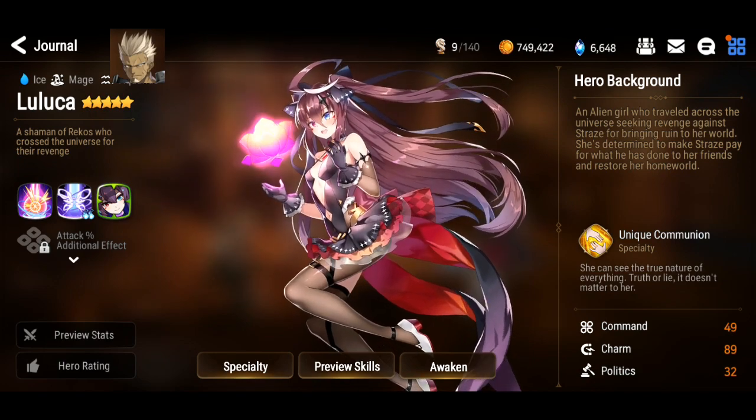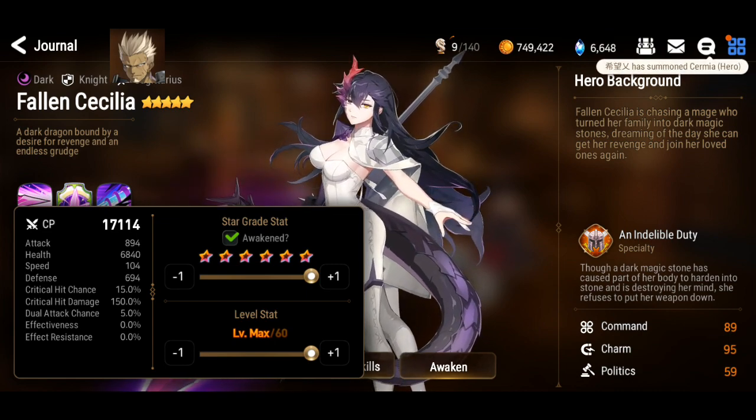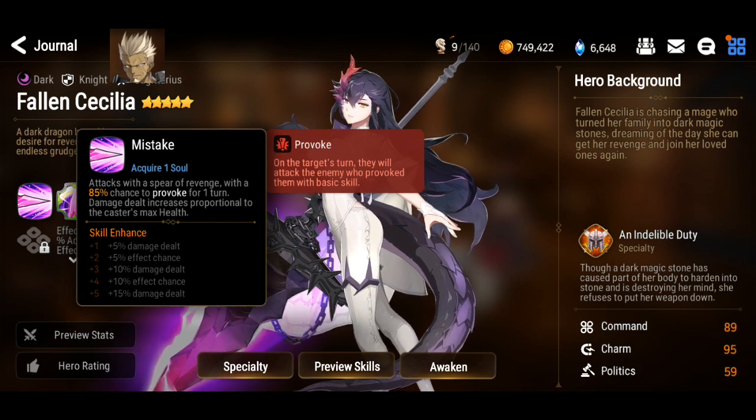Now let's take a look at Fallen Cecilia. Her defense is actually not too bad and her health is generally very good as well. The attack is a bit on the low side and speed is on the low side too, but it's above 100 which is a good thing — some tanks and healers do go below 100 and that is quite worrying. For S1: provoke up to 100% which is very nice, and damage is proportional to max HP.